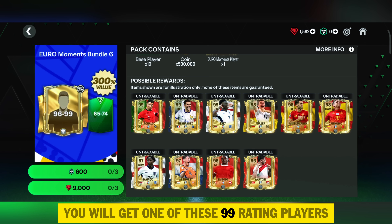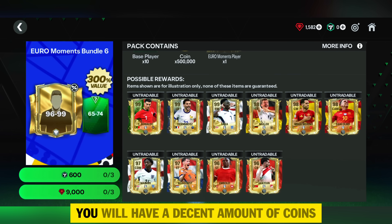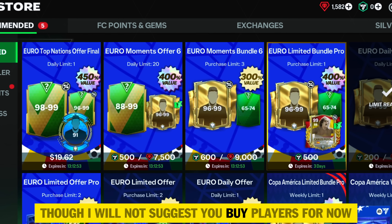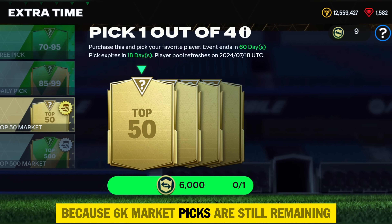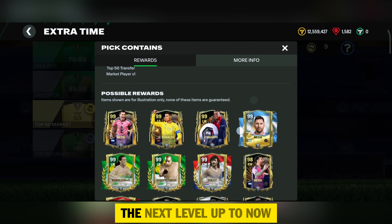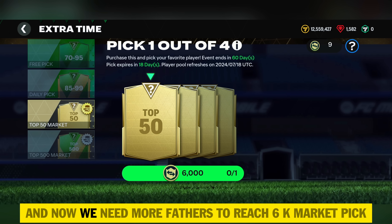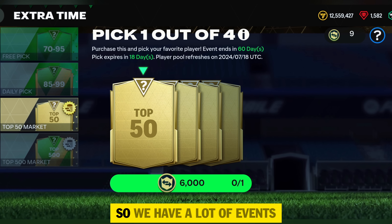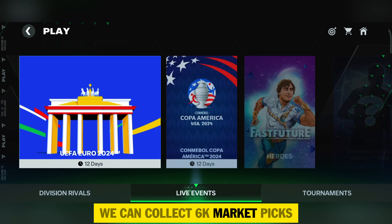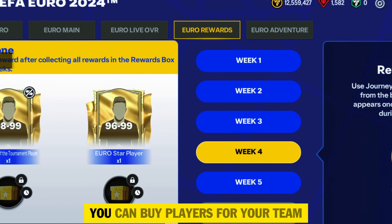From the store pack you have great chances at one of the 99-rating players or at least 98-rating players. Once done, you will have a decent amount of coins to buy players from the market, though I won't suggest buying players yet. The 6k market picks are still remaining, which can give 100 to 200 million coins and upgrade your squad significantly. We already have some tokens for market pick exchange and need more fodders to reach 6k. Check my other video where I explained how to collect 6k market picks. Once you do a market pick, you can buy players for your team.